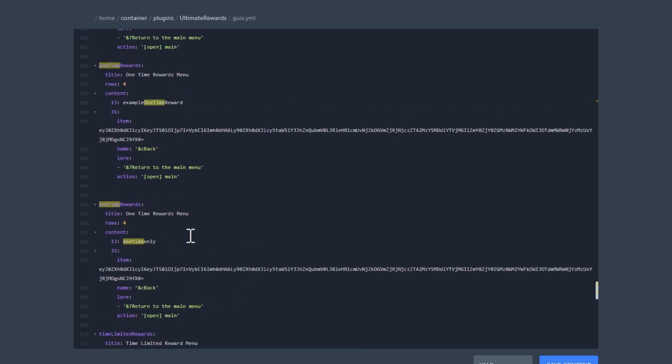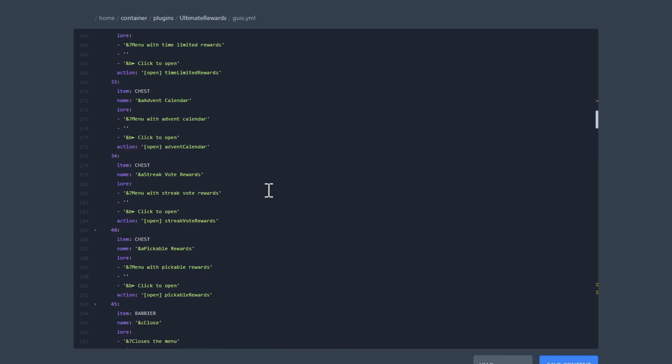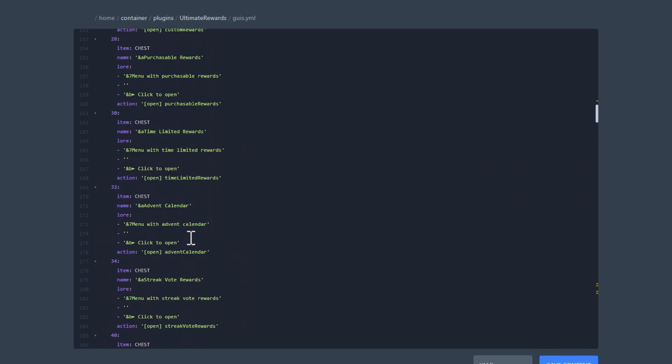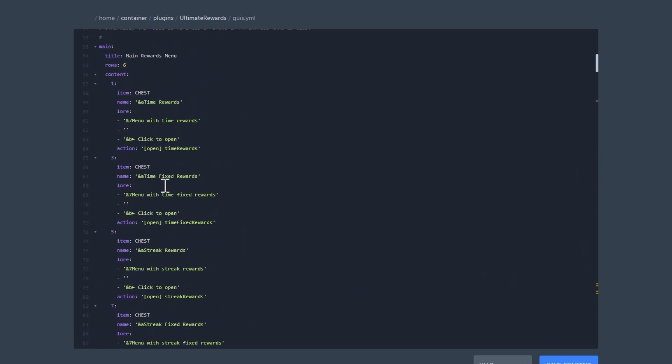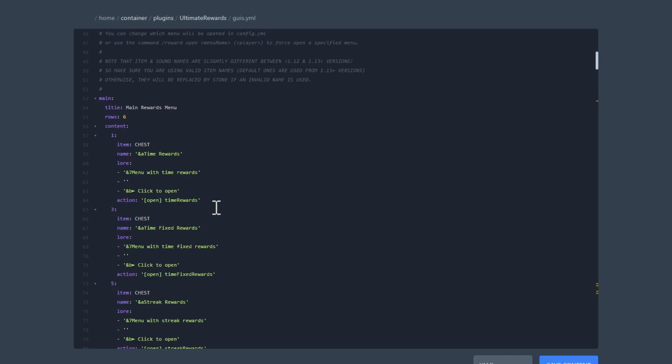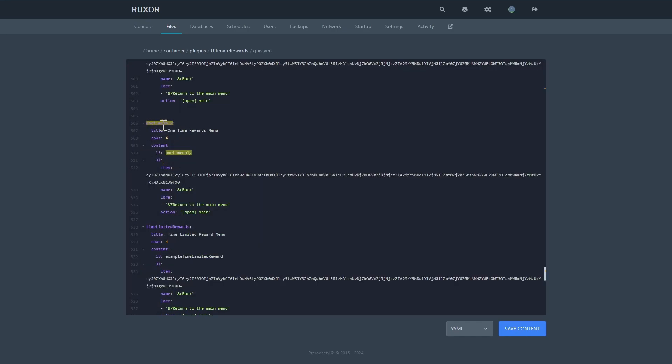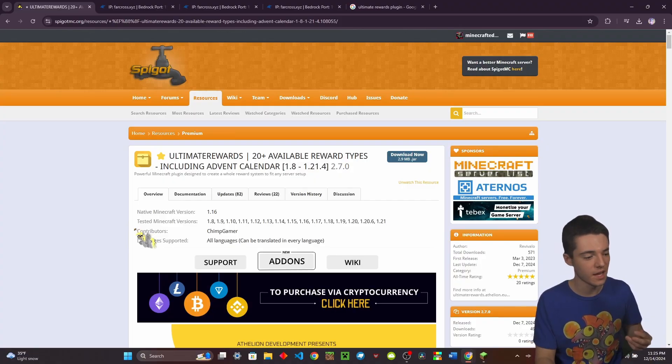To add your new reward to the menu, go to the GUIs config and copy an existing slot entry. Set the slot number — for example, slot 2 — name it 'One Time Rewards', and set the 'open' field to the exact name of your reward file, in this case 'one_time_only'. Make sure the file name in the rewards folder matches exactly what you put in the GUIs config.